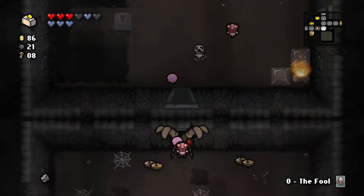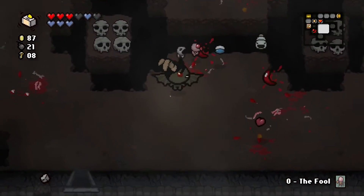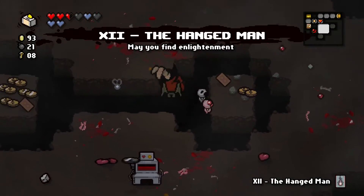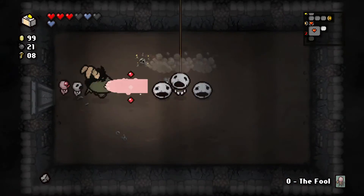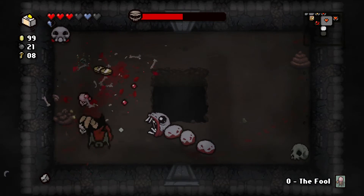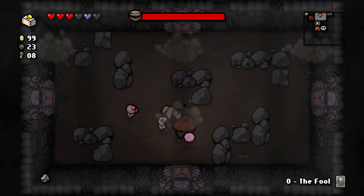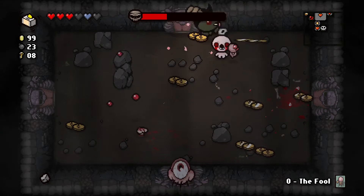Boss time — how much time have we got? We've got one and a half minutes to beat this guy. I should be able to do that — she'll have a lot of health but I've got the damage, and I could keep using that pay-to-kill thing constantly. Oh, all the money, all these cards: Temperance, the Hanged Man. She's going to slap me. I'm just slamming into the enemies — there's another coin at 99. I'm powerful as hell. Here she is — Mom. I should be able to defeat her in just seconds.